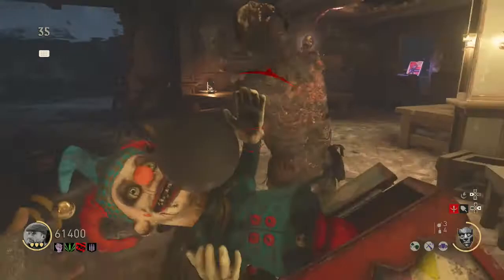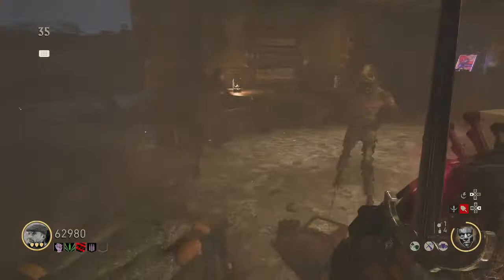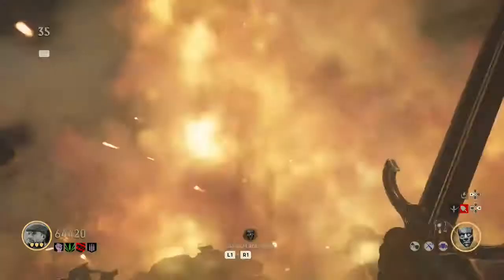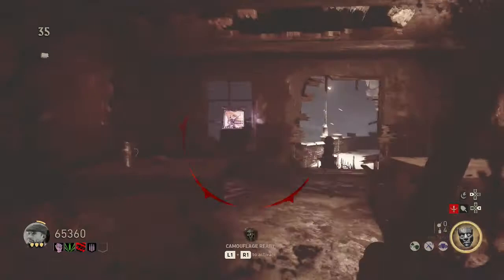When the pest zombies spawn, swing your sword at them and get them killed as fast as you can. These pest zombies are much easier to kill than normal zombies and will charge your record player much easier and quicker. When you think there are loads heading your way, throw a monkey bomb to be safe. The sword can handle about two zombies at a time, so if you see more pest zombies coming throw a monkey or use your camo.